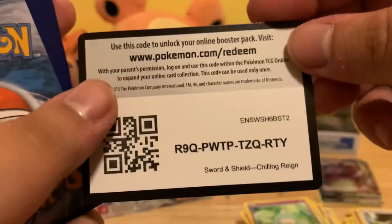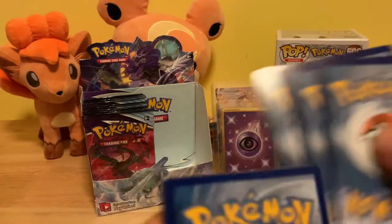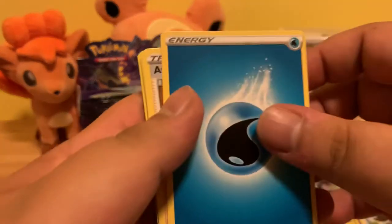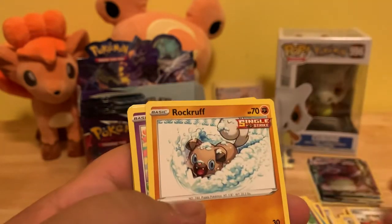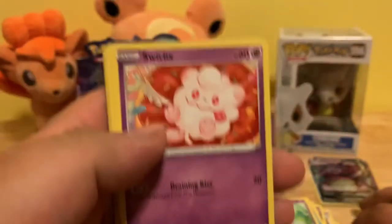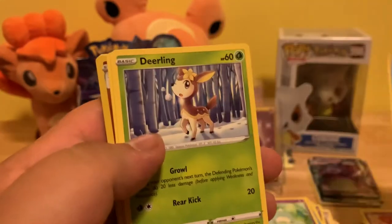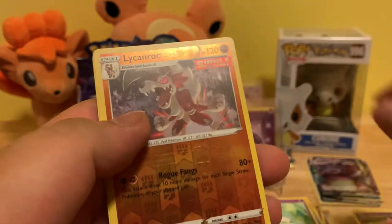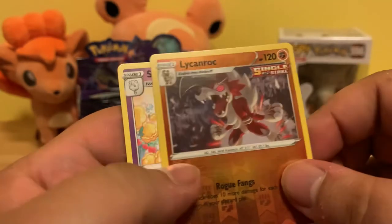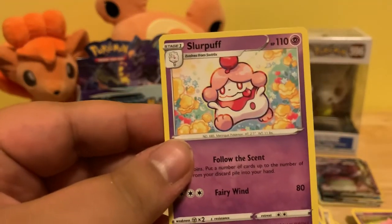Code card. Water Energy, Avery, Falafi, Clara, Rockruff, Swirlix, Lapras, Deerlin, Slowpoke, Lycanroc Reverse Holo, and a non-holographic Rare Slurpuff.